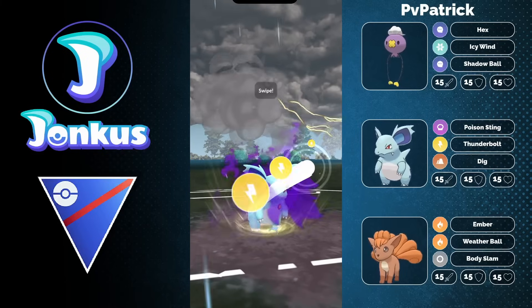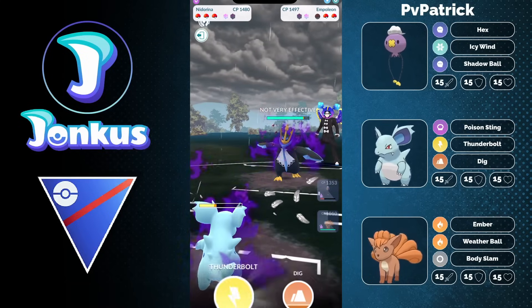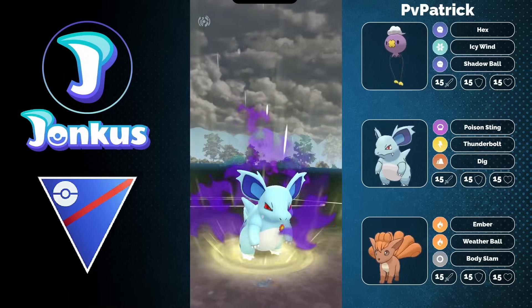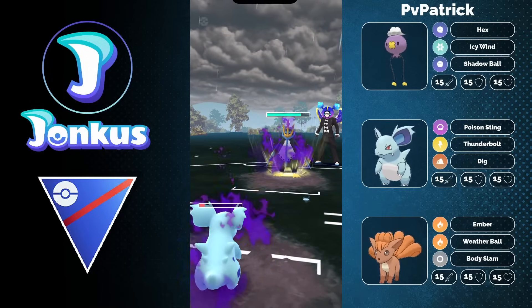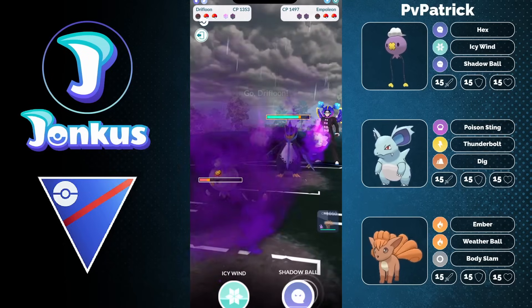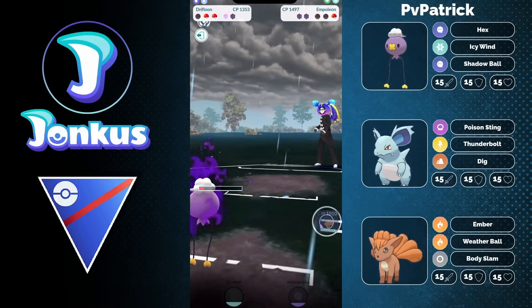I think Dig is a better move here by the way — both are super effective but Dig is better to go for. Why is that? I don't actually know how much damage Thunderbolt does, but Thunderbolt does a little bit more damage. It's just faster to get to a Dig because of five less energy. Now you can go for a Shadow Ball — that's going to be enough anyway. Say goodbye to the opponent! Bye bye, good day sir!